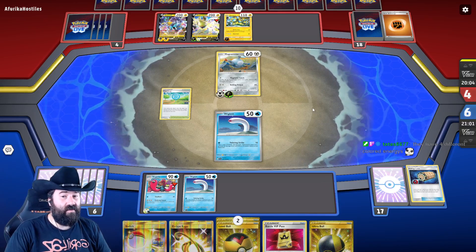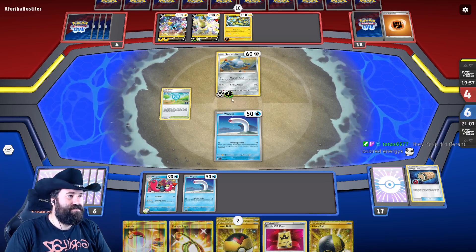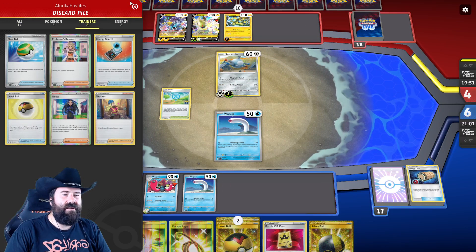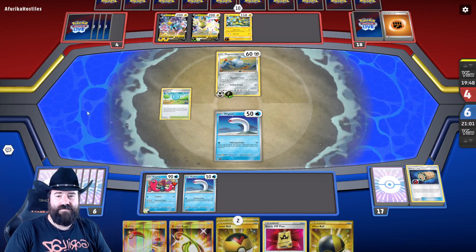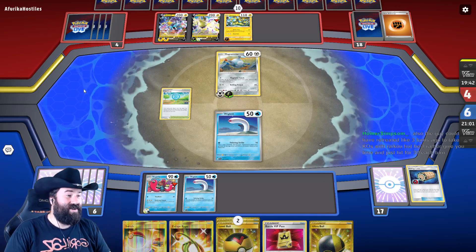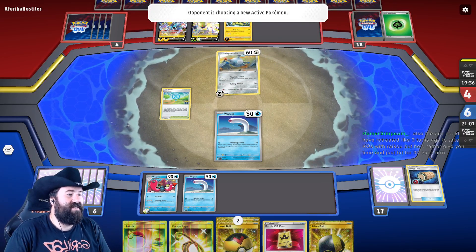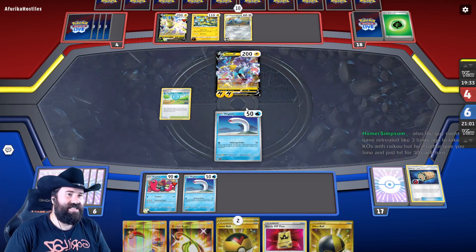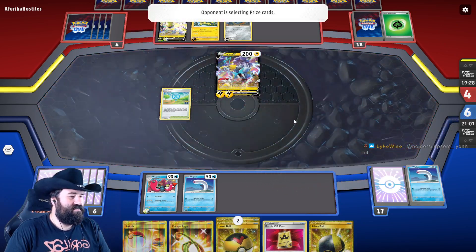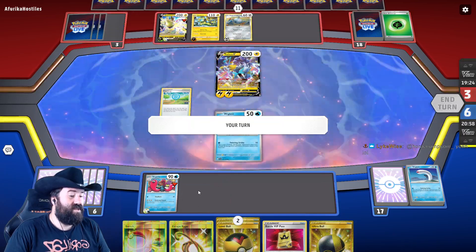One Klara here and we're in a much better spot. They have five different colored energies because of the Double Colorless too. One, two, three, four, five — were they also playing with that Hand Crank? No — that would have been wild. This game is only going so well because our opponent is choosing to use Magnemite. Okay, they've changed their mind — Lightning Rondo on my Wigglet!